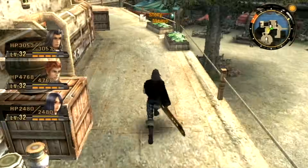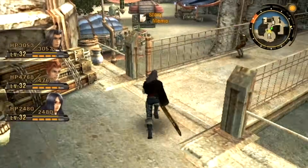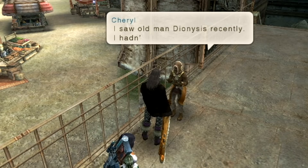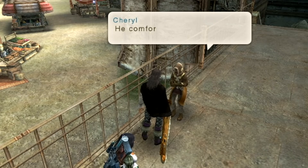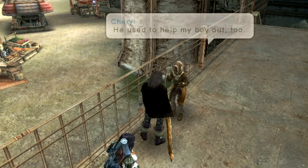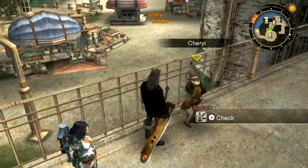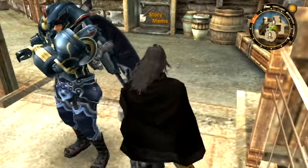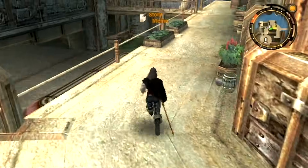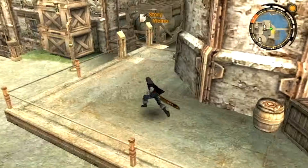After completing that quest, Cheryl will no longer be standing over there but instead over on this bridge. If you talk to her after completing the quest, she mentions old man Dionysus comforted her about her son and that he used to help her boy out too. Because we completed that quest and knew both of them, she gave us some more affinity with Colony 9 absolutely free of charge. And that's everything that's been a long time coming — we can now gem-craft anywhere, and we've completed Mementos of a Lost Son.